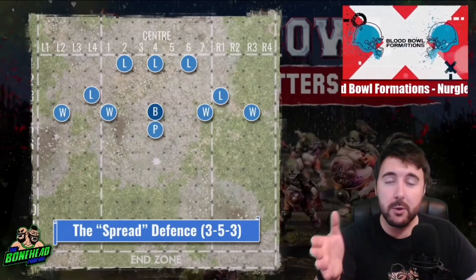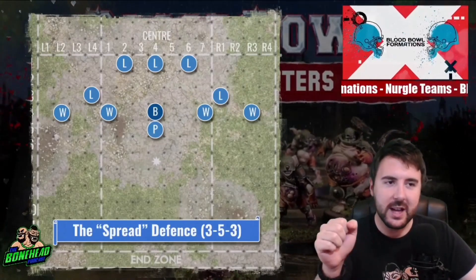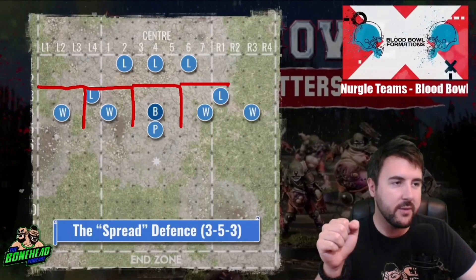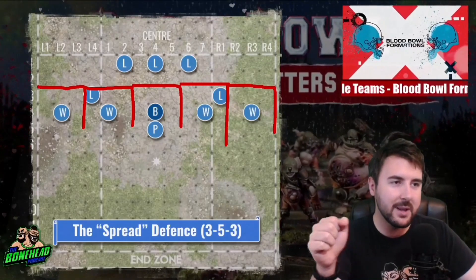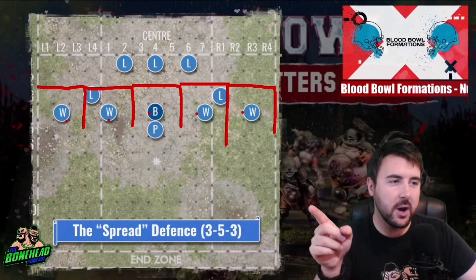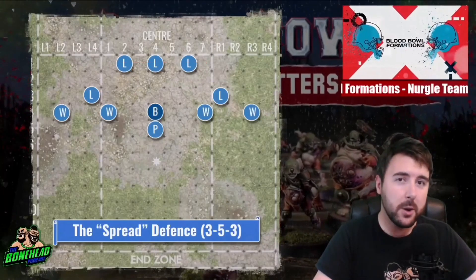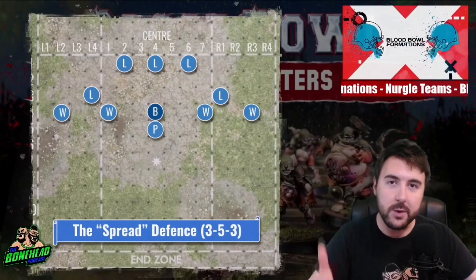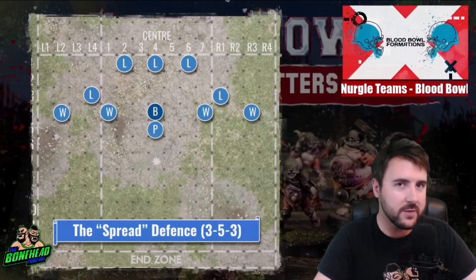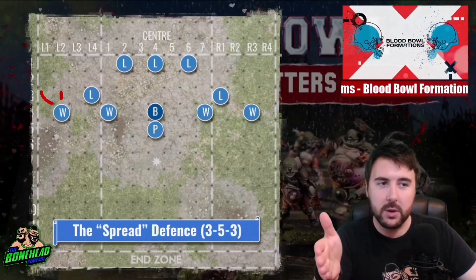This is a very strong formation. Remember in Blood Bowl there is no perfect defence — even if you roll perfect defence, there is no perfect defence. But what you can do is stack the odds in your favour. This defence is to be used against a team of fast players. And what do fast players generally not have? A huge amount of strength. And what do you have? A huge amount of strength. Each one of these 5 boxes is protected by a Strength 4 or 5 player. You've given the line of scrimmage away — that's going to force your opponents to roll dice. Every time they roll, they risk a reroll. You want them to roll lots of dice, lots of skulls, to give you that kind of equity.